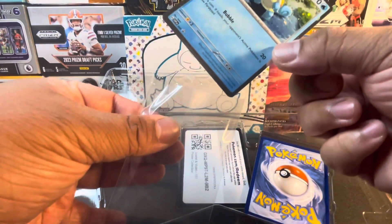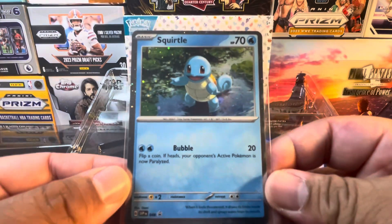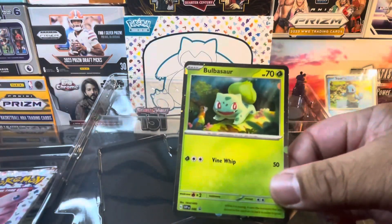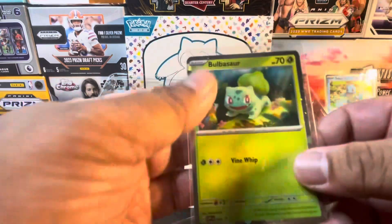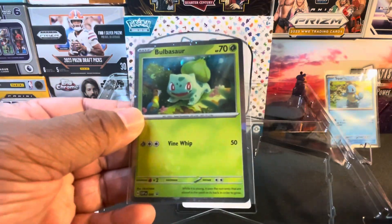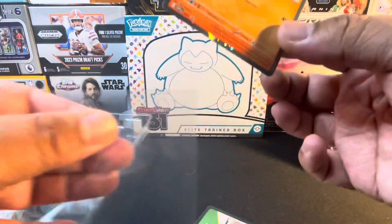Going ahead and sleeving this one up — it is a holo Squirtle. Next card is a holo Bulbasaur, and we have the holo promo for Charmander.